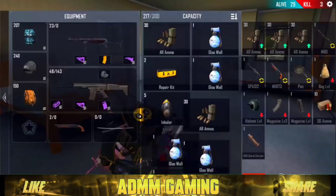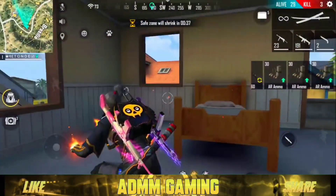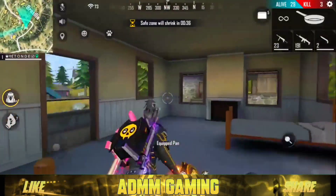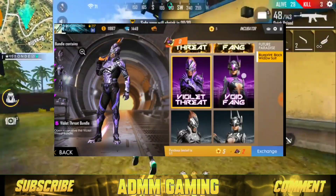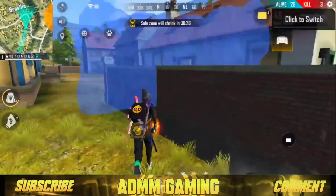So this is the free card. The first one is permanent — or actually, it's not permanent. It's just a comment item, not permanent. This is an incubator. We're also doing a diamond rail. We'll have login rewards and a great box. 2019 year of the MP40.